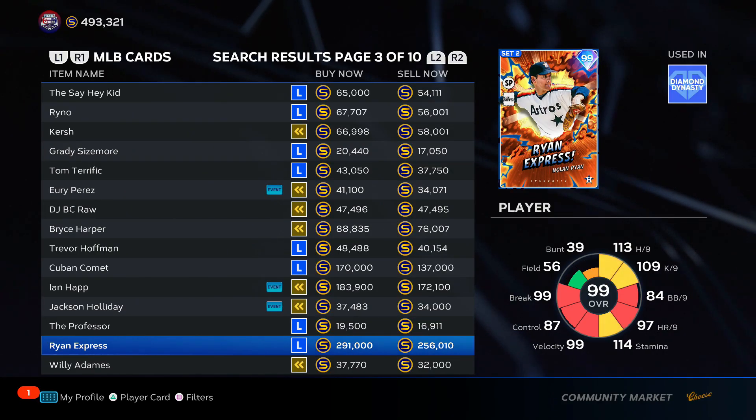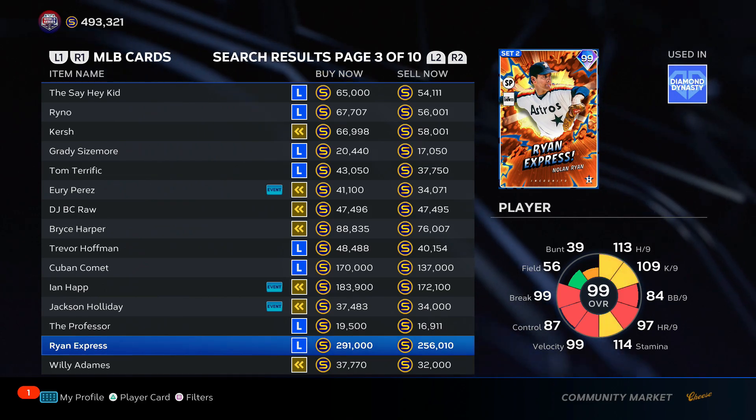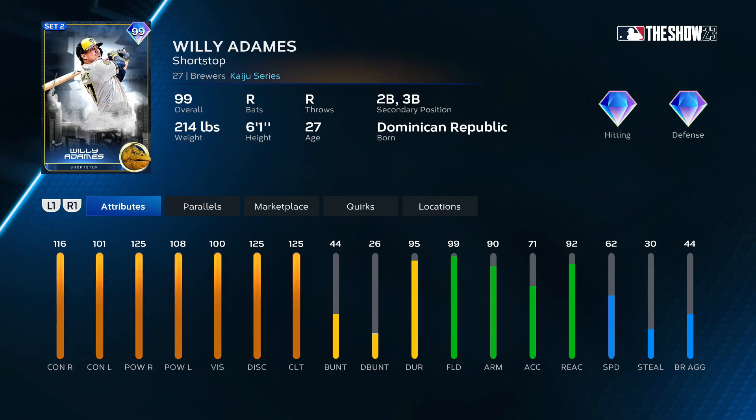Nolan Ryan, "Ryan Express" — I don't think this is Nolan Ryan's best card ever. I faced him on Hall of Fame, it's not fun — neither is Randy Johnson. But I think it's easier this year than it has been in the past, so instead of S tier I'm going to give him middle of A tier. Still toxic, trust me. Willie Adams — I'm tempted to put him in F tier because I don't like his swing. We'll put him towards the bottom of C tier.